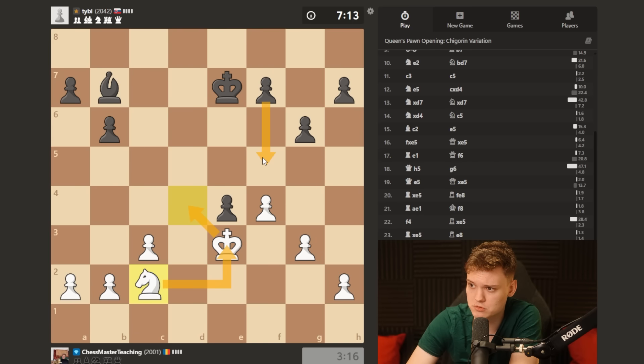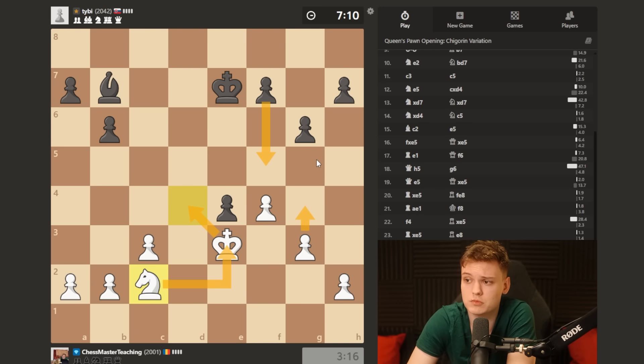He's gonna have to support the pawn sooner or later, but then he will have to watch out for the g4 break. I think my opponent is really probably already lost. But this is actually super instructive.